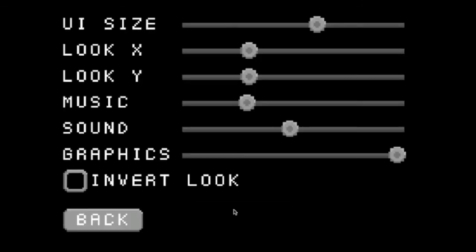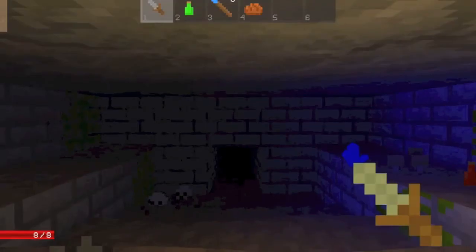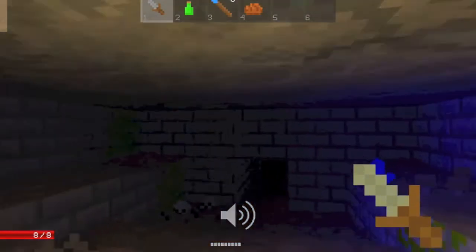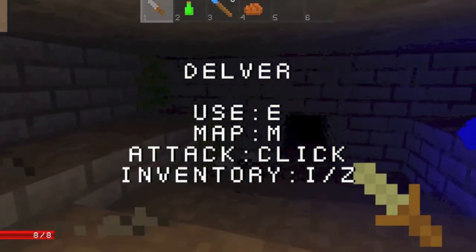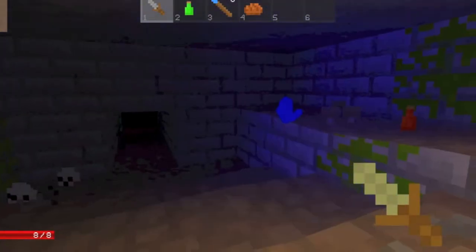Let's look through the options: UI size, music, sound, graphics. It's a pixelated mess right now. The controls are: E to use screens, M for map, and I for inventory — like Minecraft.